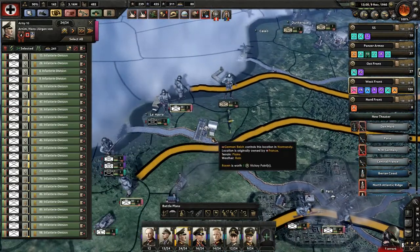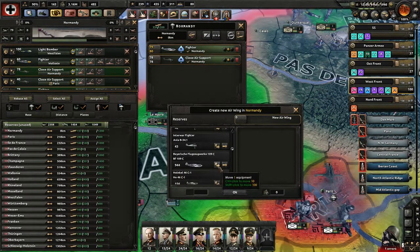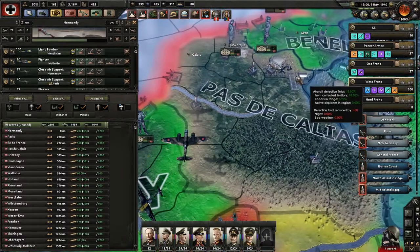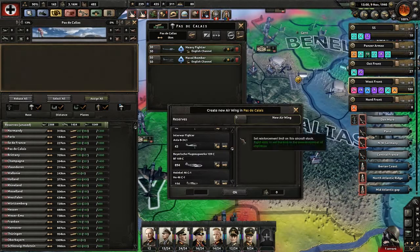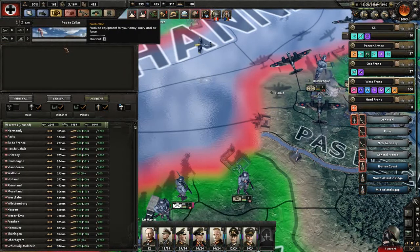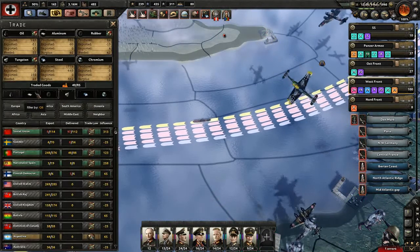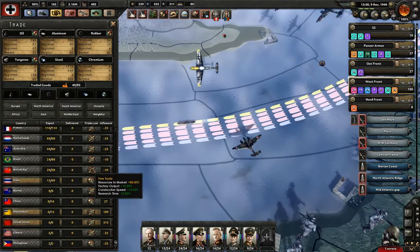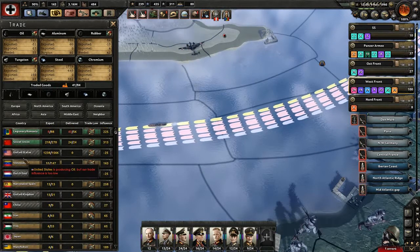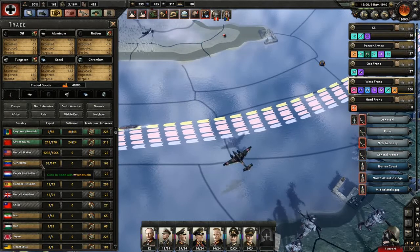Supply bottlenecks. Let's go over there. Okay, and back to oil and rubber. I don't want long oil or rubber, but we'll do the Soviet trade route 36. That'll help a little bit. There we go, that's a little better.